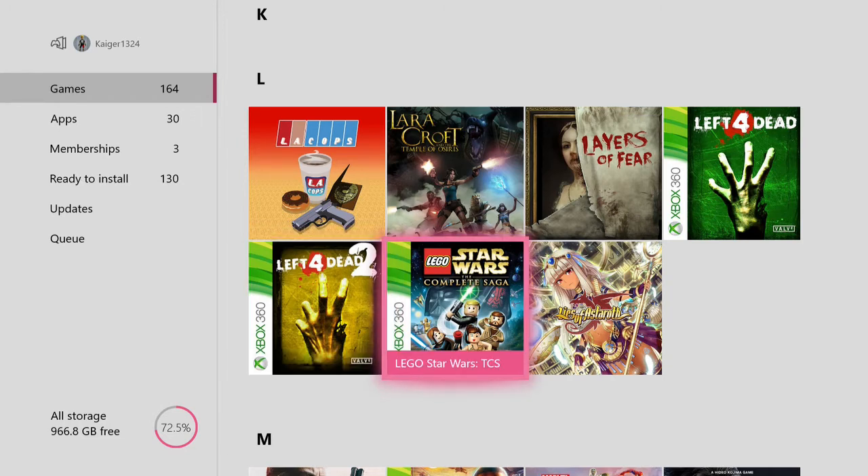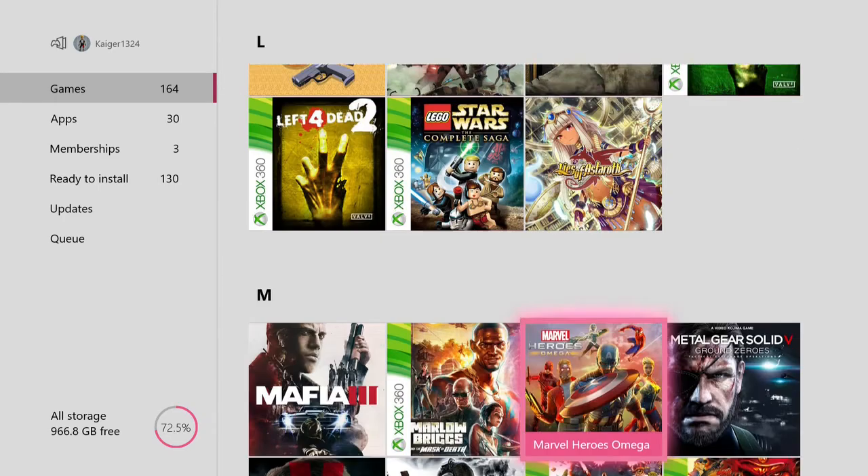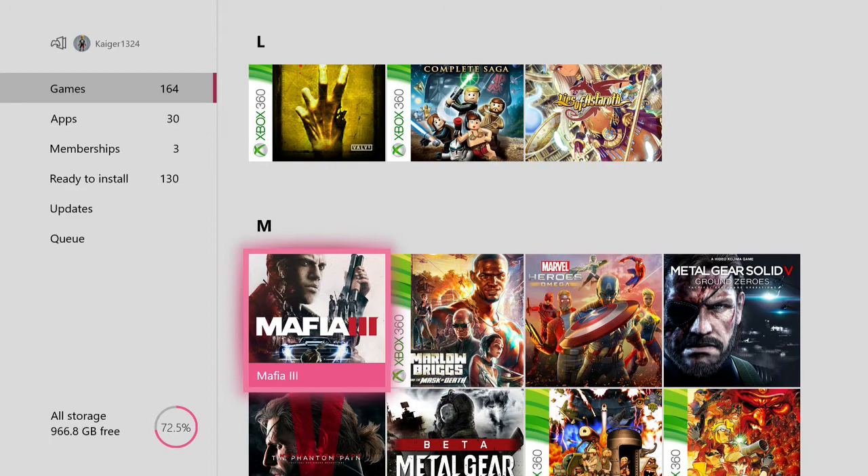Lego Star Wars The Complete Saga — I think this is the second best Lego game of all time. There's also a card game that I think is free to play. Of course we have Mafia 3 — which I got yesterday, haven't played it yet so I can't tell you what I think of it.